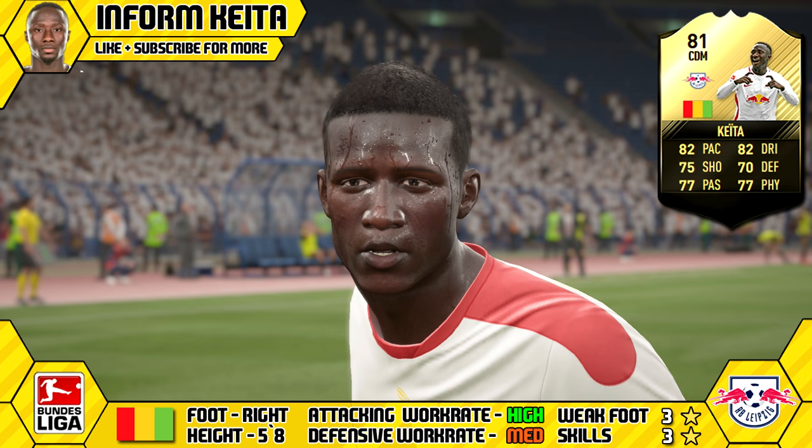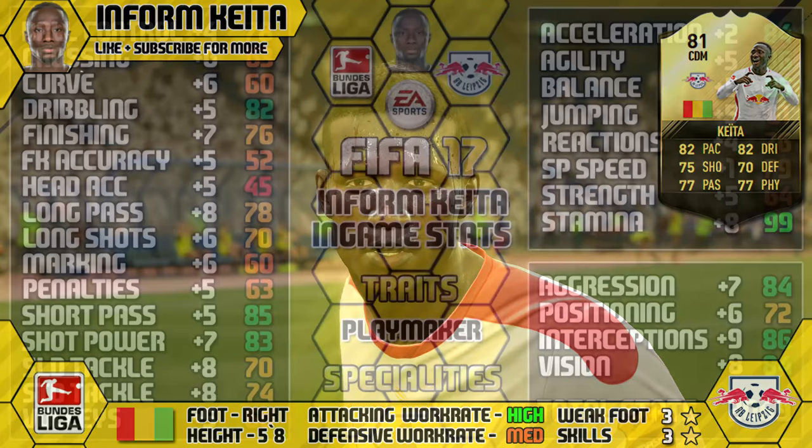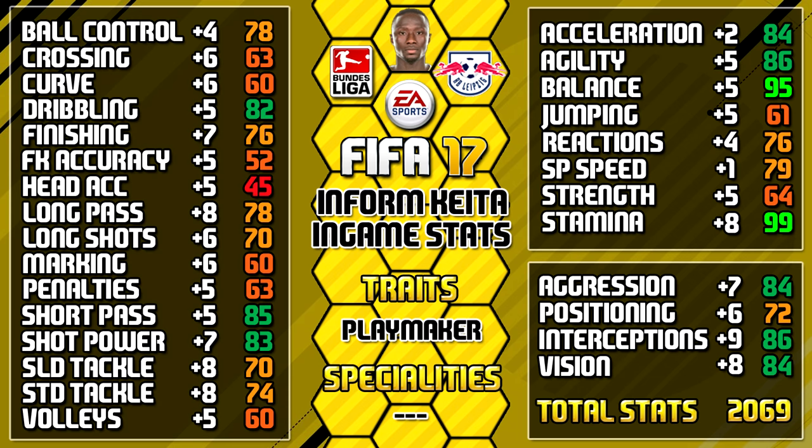Keita is 5 foot 8 tall, right foot, he's got a high medium work rate, 3 star weak foot and 3 star skills. Have a look at his in-game stats — he stands out with 99 stamina, 95 balance, 86 agility, 86 interceptions and 85 short pass. We've included all the upgrades over his non-inform so you can see how much every single stat has been upgraded. You can always pause for a close look at any of them.